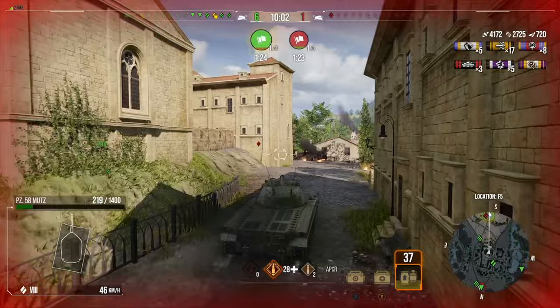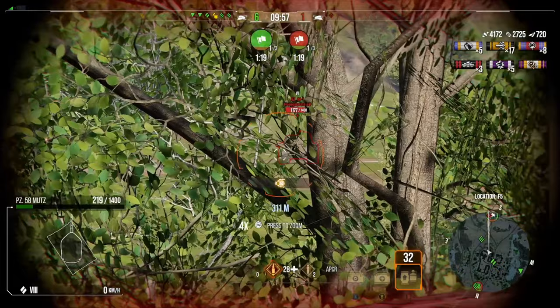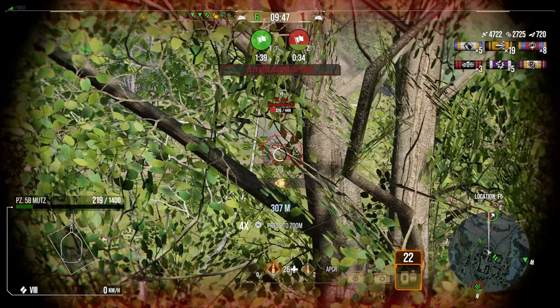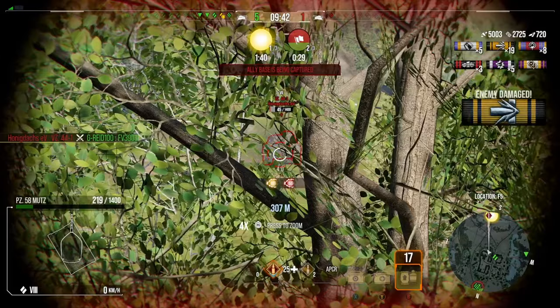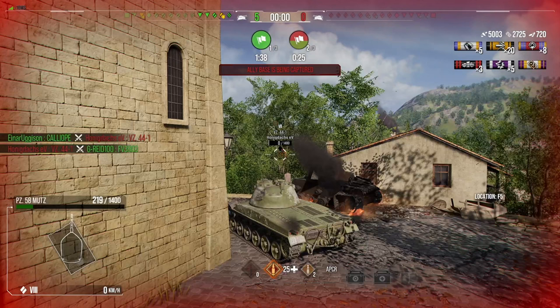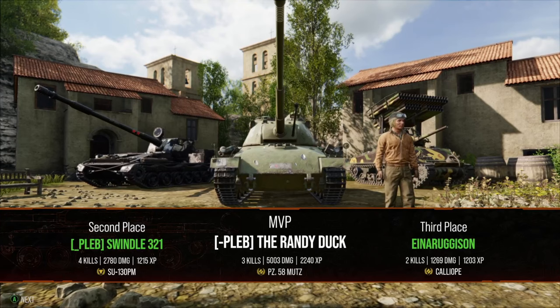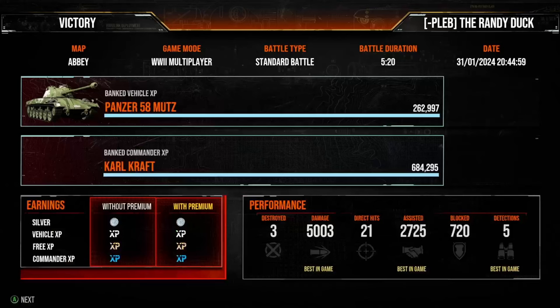We've gone straight through the middle because we know we'll get good shots into this tank. We arrive in time and we're landing shots. I want to try and get over the 5000 damage mark again to make it a nice even game — we just need one more penetrating shot. We should even pick up the kill here potentially. We get that shot in but weren't able to pick up the kill. We do end out with a decent game — three kills, 5000 damage, 2200-odd base XP, and 3000 assistance. Ace tanker and high caliber. Thank you so much for watching and as always, happy tanking.